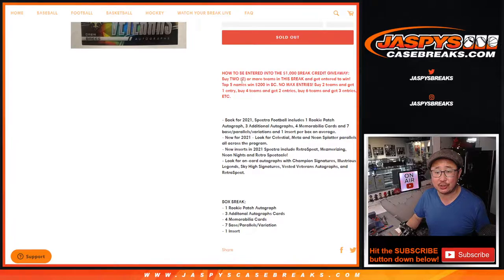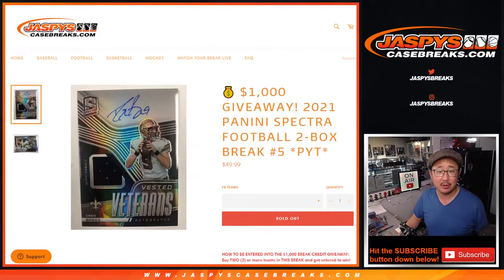If you bought at least two teams in this break, you get an entry. Two teams gets you one entry, four teams gets you two entries, six teams gets you three entries, so on and so forth. We randomize those entries and the top five will win $200 of break credit each. Two, four, six, eight — a thousand bucks. Pretty nice stuff.